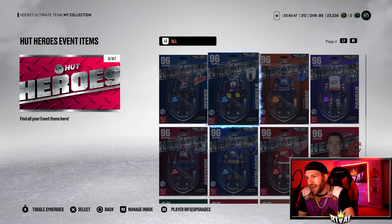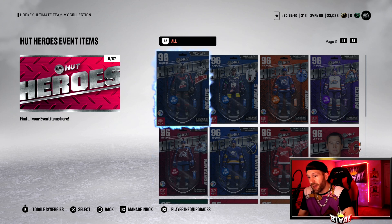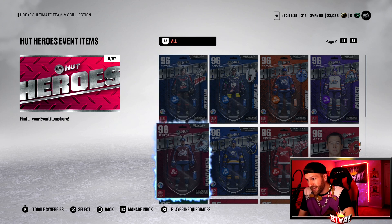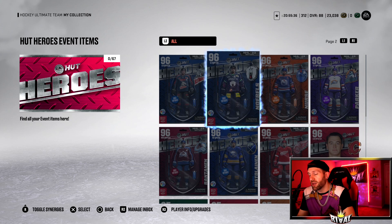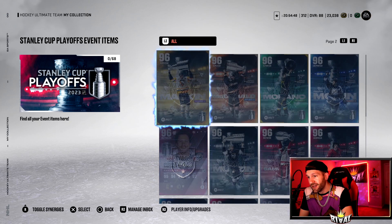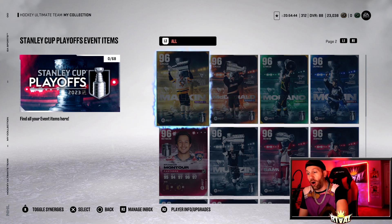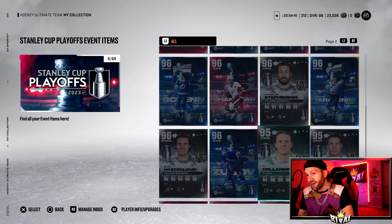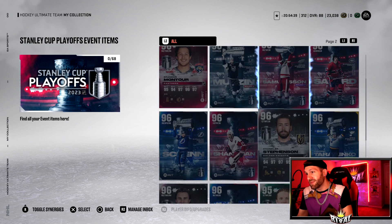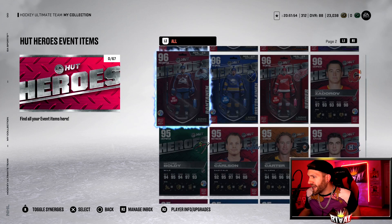I definitely snoozed on the HUT Hero collectibles. Cards that I would love to build — Mabus, Rantanen, and Parker — I would love those three. I have zero HUT Hero collectibles but a boatload of Stanley Cup playoff collectibles. Those four names from the HUT Heroes, I would rather have all of them than any one of the Stanley Cup ones. There are some decent ones, but I messed up.